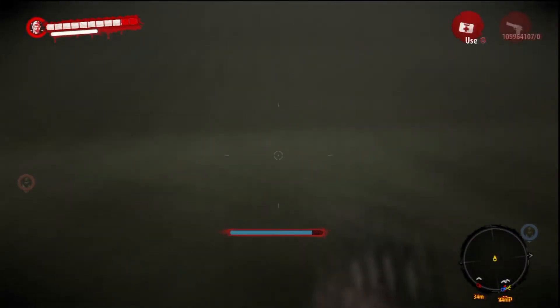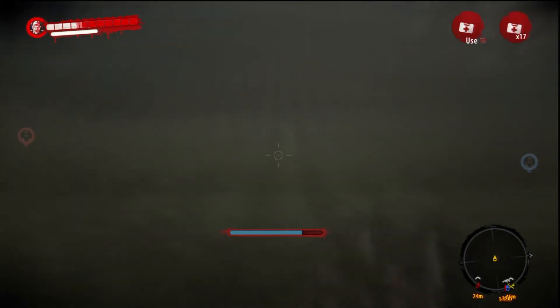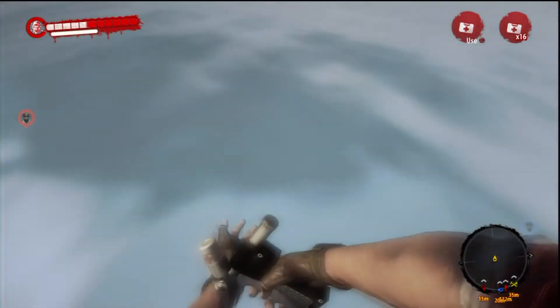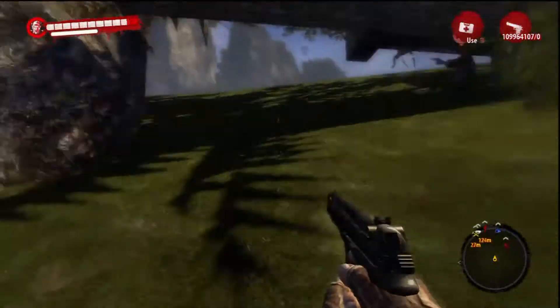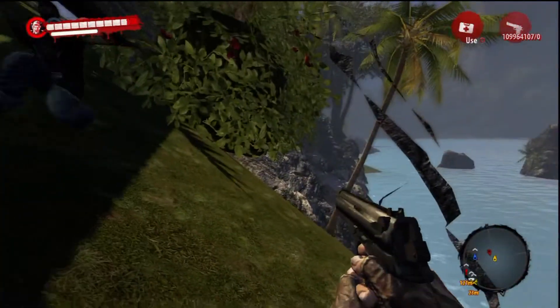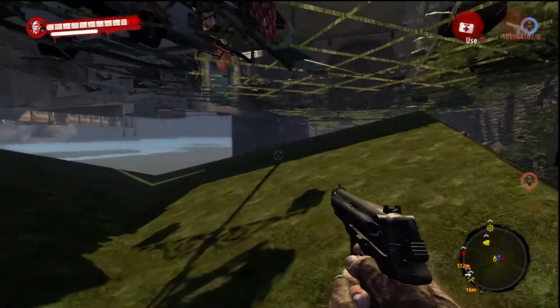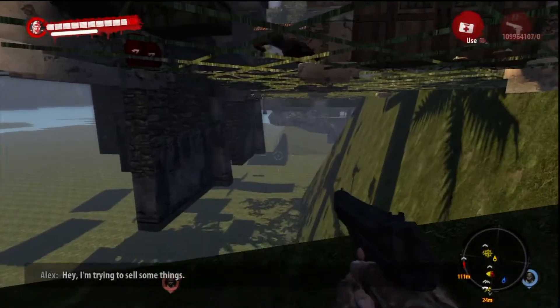Once your health gets potentially low at the rate that you'll die, go ahead and use a medpack. Once you get there, you'll eventually be on more land. Make sure that you go to the left part of the land to go backwards. You'll be right here, and you can see you can get out of the map right here too.